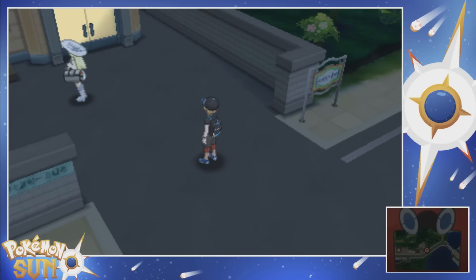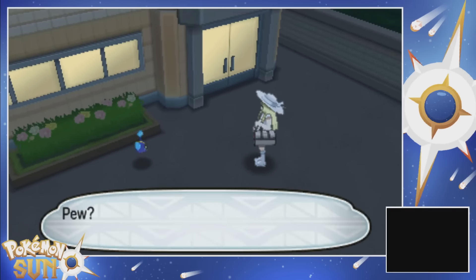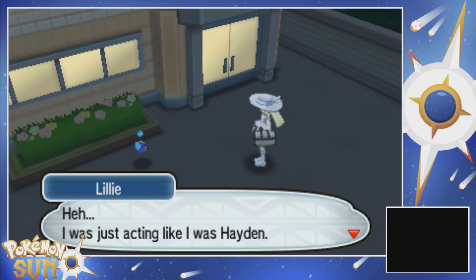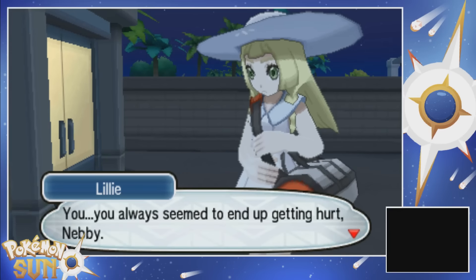Lily, go Nebby. Use Splash. What? That thing uses Splash? It's like, I don't know how Splash. I was just acting like I was Hayden. She's pretending to be me. Does she know I'm here?